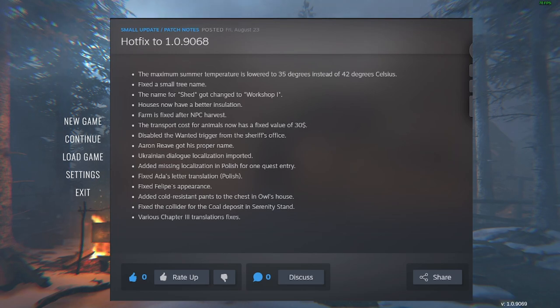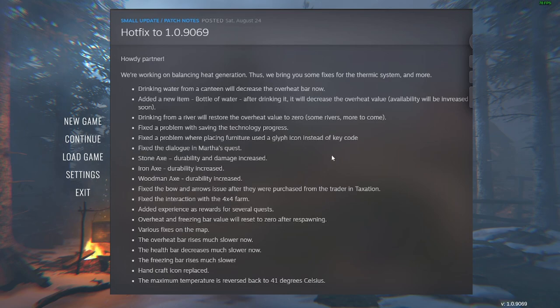Houses now have better insulation but I haven't hit a season yet. Farm I haven't touched, animals I haven't seen, so quite a few of these things I haven't actually found yet, which is good. Added coal resistant plants to the chest in Owl's house — maybe I'll get them when I log in. The latest patch is more relevant for me: drinking water from a canteen will decrease the overheat bar, and they've added a new item — a bottle of water.